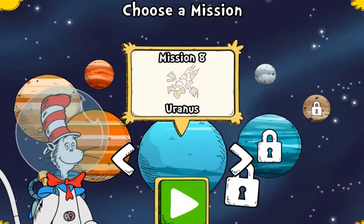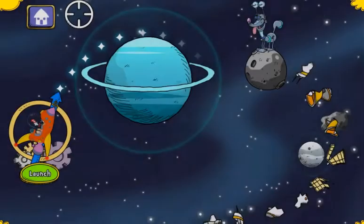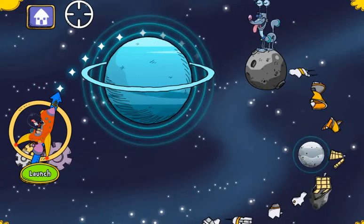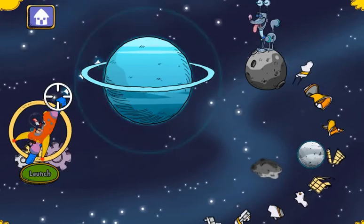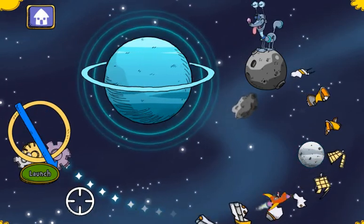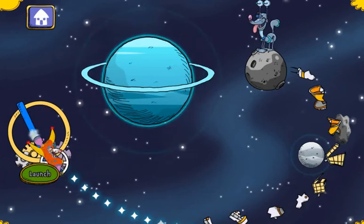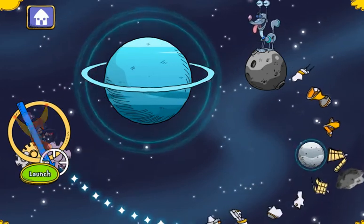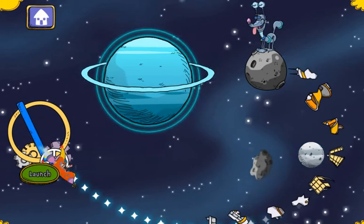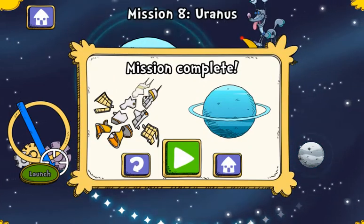Jude, look at all those planets and moons. Where should we go next? Uranus! Let's collect it and clean it up while we're here. Gravity pulled us into the wrong place! Whoops! Let's adjust the aiming and try again! Super! You made it and cleared all the space junk.